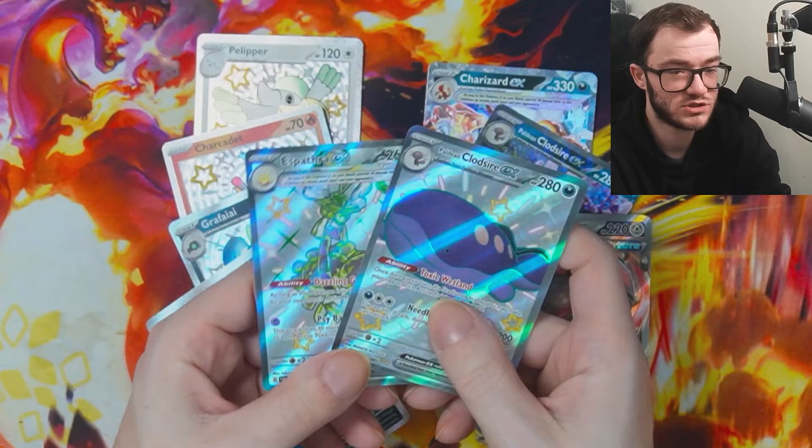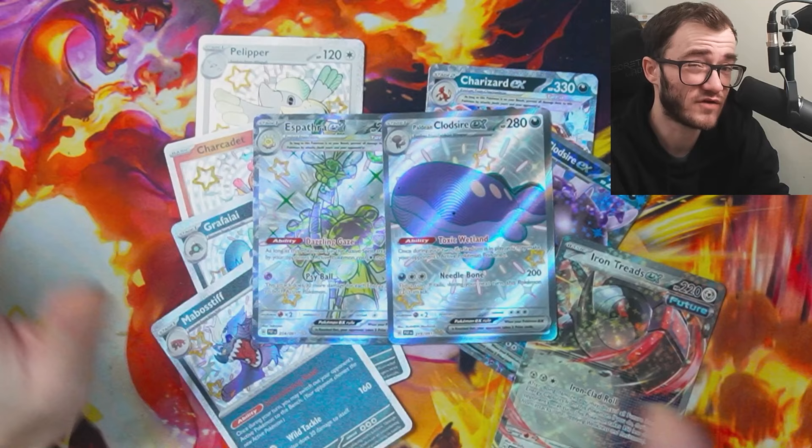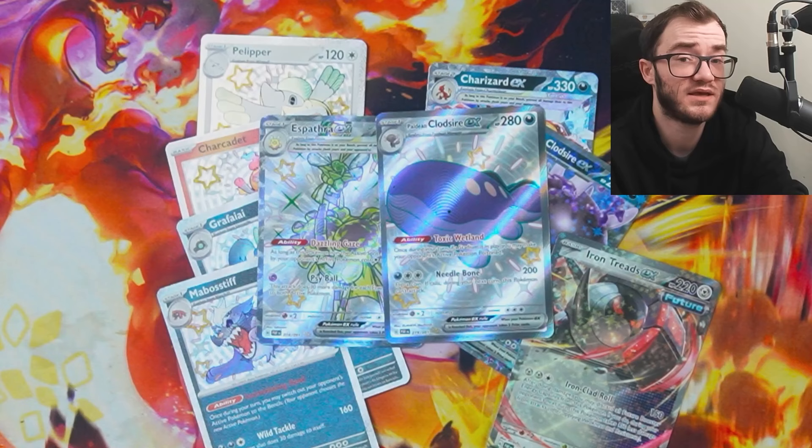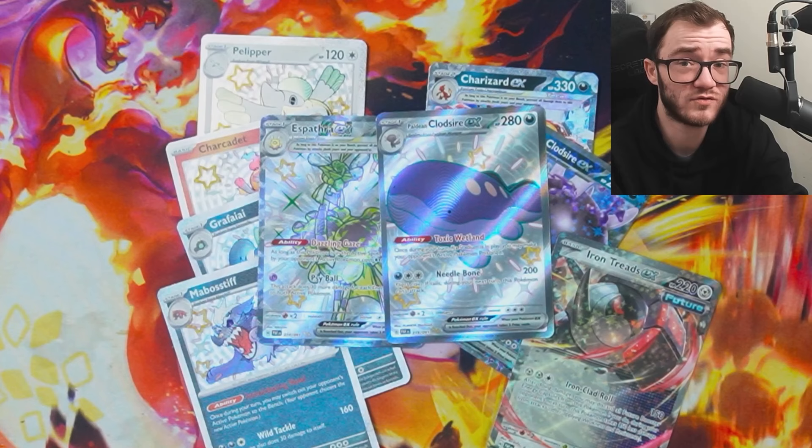Final tally: one EX, four baby shinies, three EXes, and two full arts. Unfortunately no special illustration rare or gold this time, but still not too bad. In summary: just buy the Charizard tin if you want to keep anything sealed — ignore the others, it's not really worth it. Pull rates are okay, not as good as some other products, but still pretty solid compared to other sets overall. Would I collect these tins? Not really — just the Charizard is fine for me.